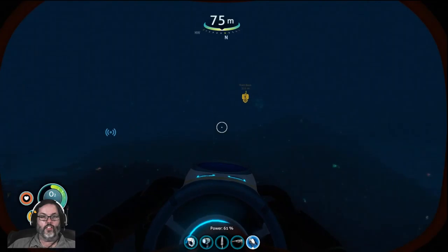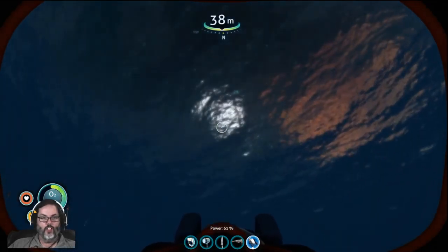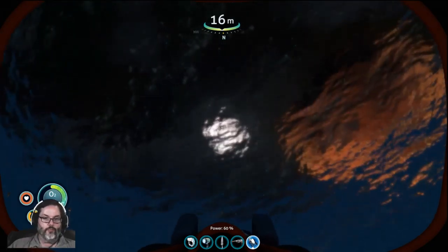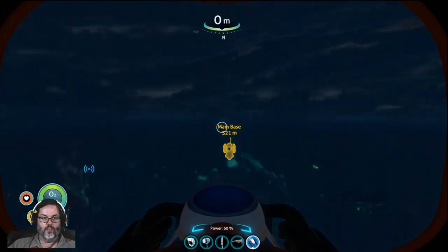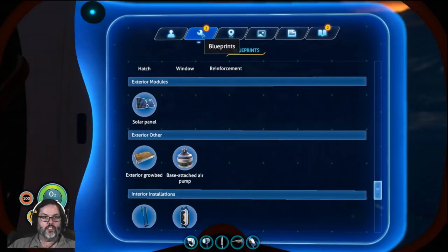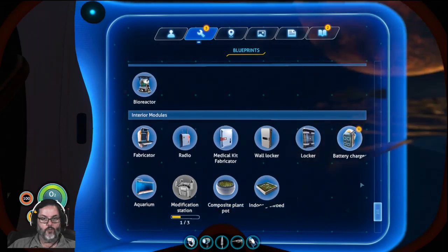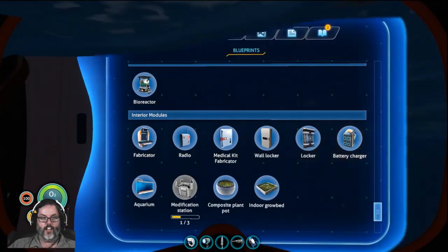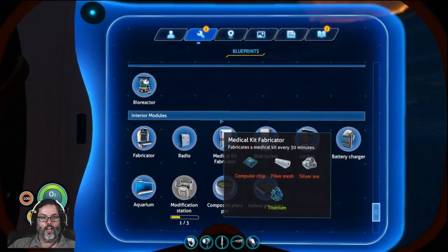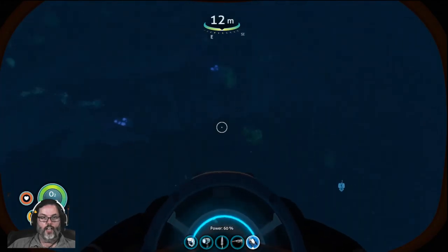This is a priority — let's get up to the surface and we can look at the blueprint and see what it takes to make it. For the battery charger I need two silver and a copper, and I do not have silver.